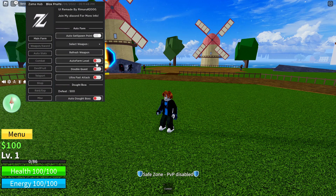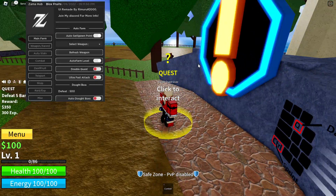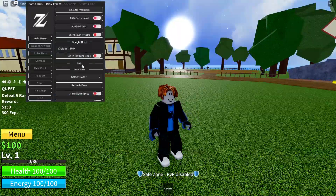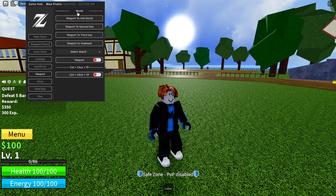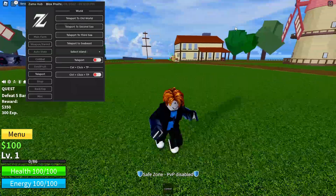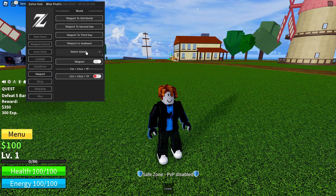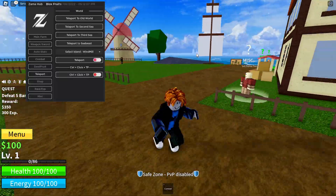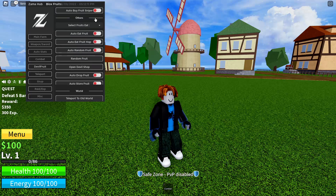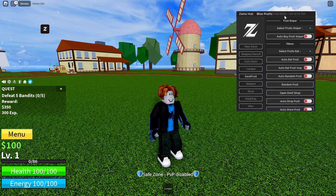As you can see, we can turn on auto farm level and we'll be able to auto farm. There are all the teleport options — you can teleport to the old world, turn on teleport, and select the island. You can teleport right here without getting banned, so this is completely working.